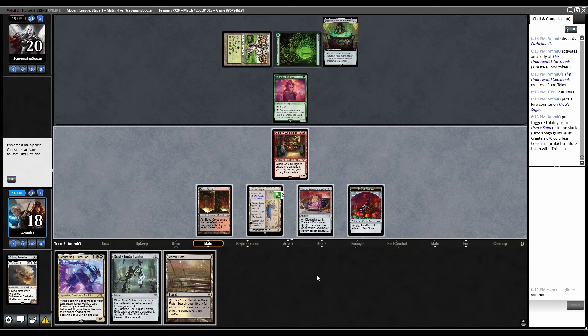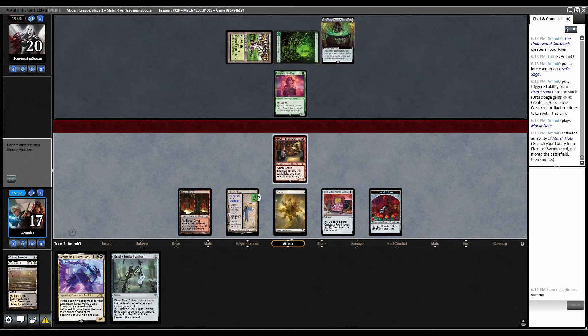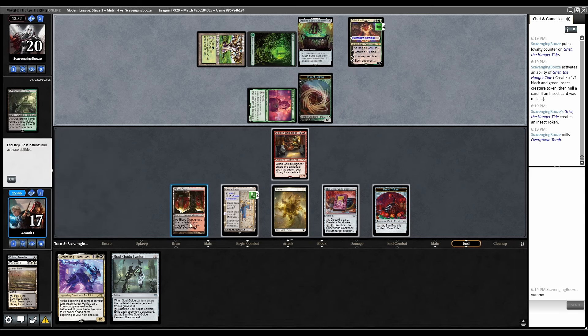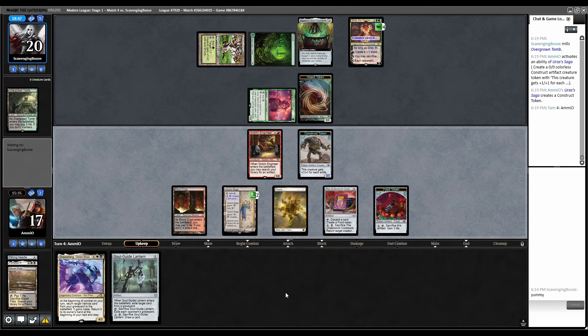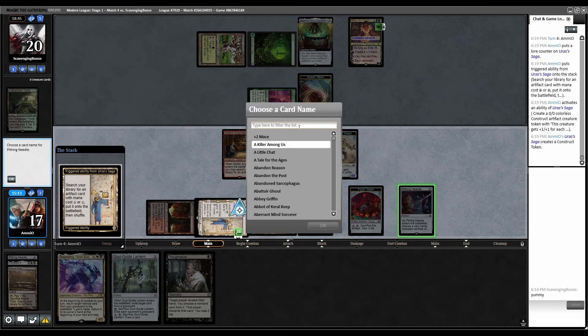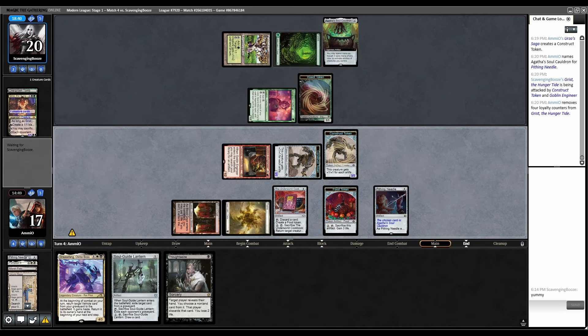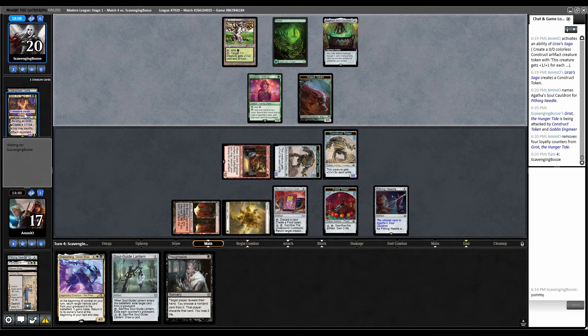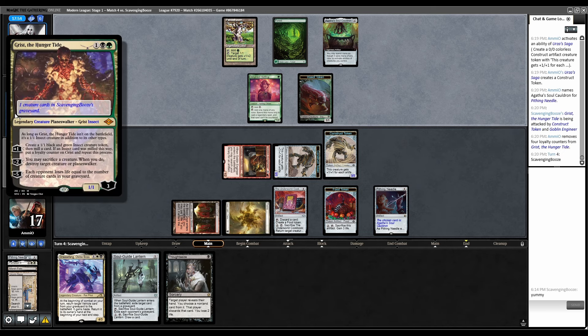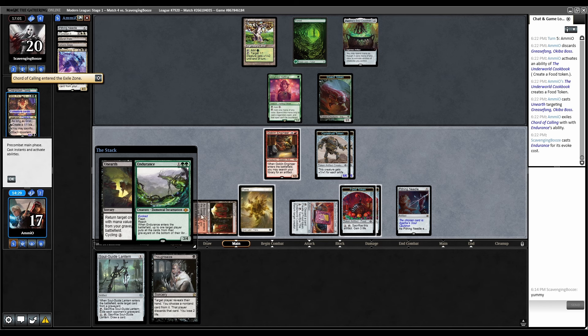We drew white mana — game plan is just kill them with Saga. Fetch a Plains. They play Grist and make a guy. Make a Karnstruct — they didn't Soul Cauldron in response. Make another Karnstruct with Saga. Needle the Soul Cauldron. Name Agatha's Soul Cauldron — then I can Parhelion next turn. Attack Grist. They let Grist die. Discard Greasefang, Unearth — they have Endurance and exile our Court of Calling. They have a second Court of Calling and Cord for one — it's going to be Haywire Mite to Haywire the Needle. I had to tap my red source so this doesn't work anymore.